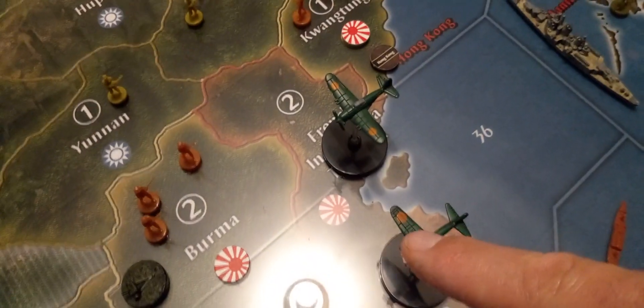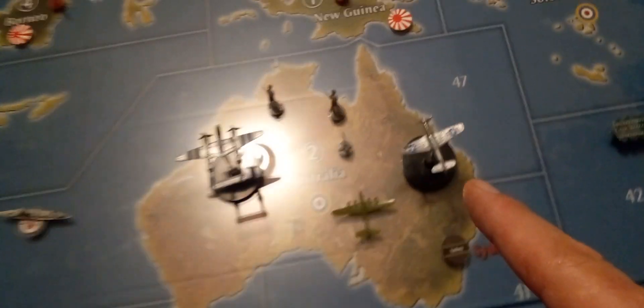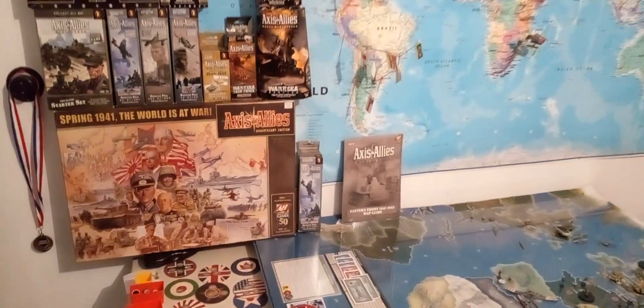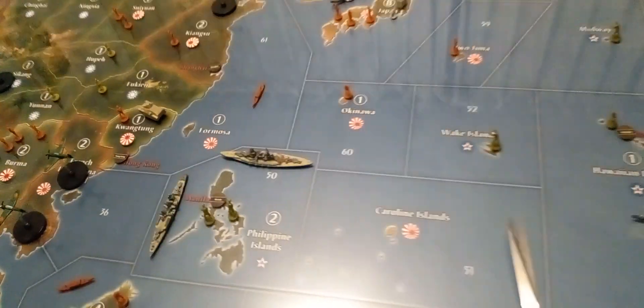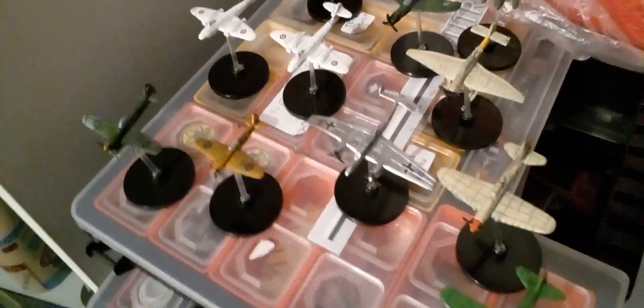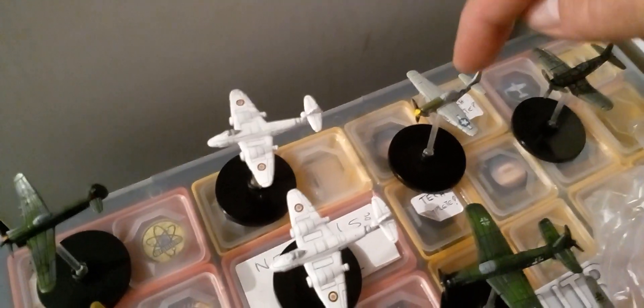Look at what I said - the Japanese Zero Mitsubishi - I think that's one of these. So three planes. This is the P-51 Mustang. In a recent game the States brought the planes to Australia to protect. Here we've got all the planes from the X-N-Lized Miniatures, and this one could be in it.